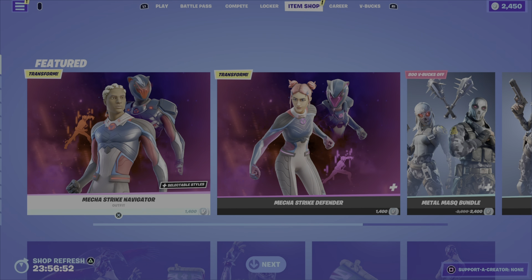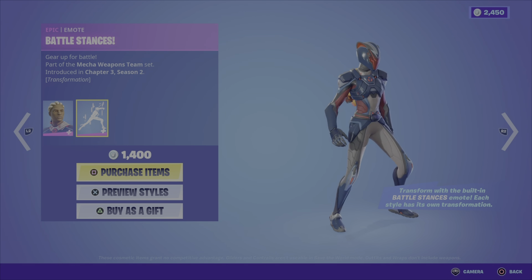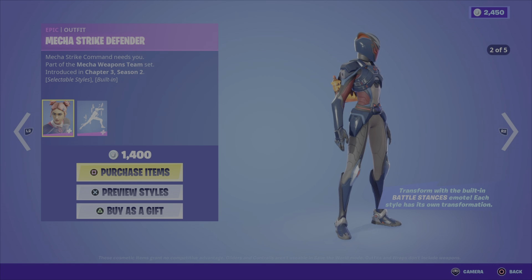First up we have the Mecha Strike Navigator — five different styles, you have a built-in Battle Stances emote, and each style has its own transformation which is pretty cool. Then we've got the Battle Stances emote — oh, that's pretty cool, I like that, that's actually pretty sweet.